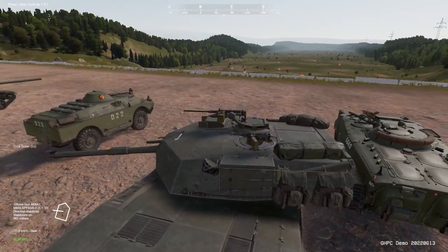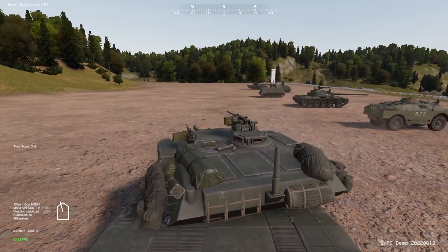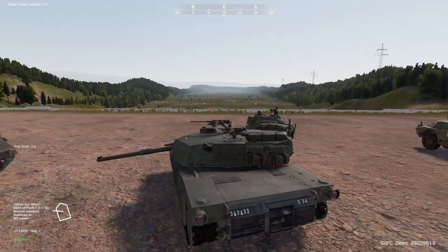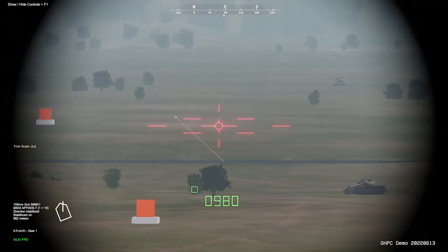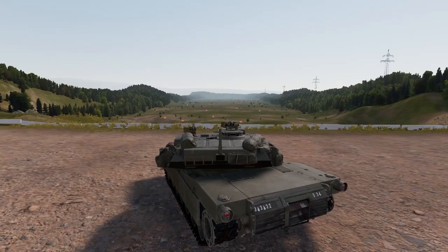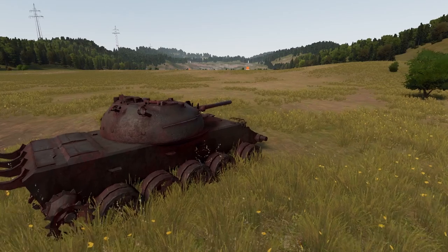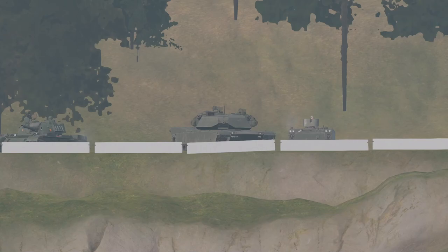And lastly, to hide the HUD — this does break some things — press Left Control + F1. But either way, that is it for all the controls in this game as of June 24th, 2022. This is the Steam Demo version — it's the first time they've released it on Steam, which is very exciting. Hopefully this game has a bright future ahead. If the controls ever go out of date, I will be sure to update this. Thank you very much for watching, and I'll see you in the next one.